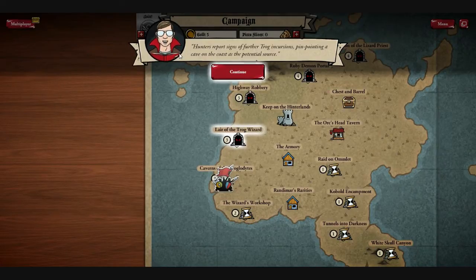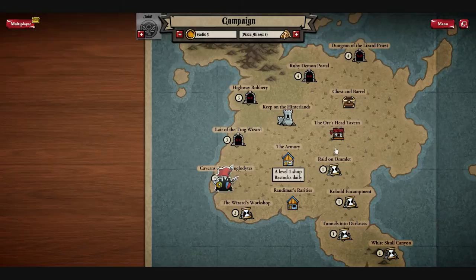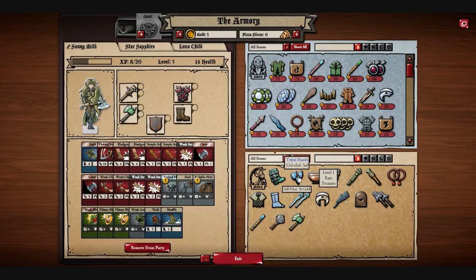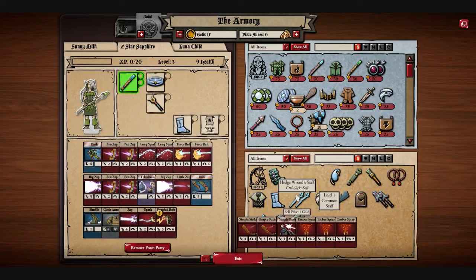Hunters report signs of further Trog incursions, pinpointing a cave on the coast as the potential source. Pretty standard stuff. Let's head to the Armory. We can sell these Topaz Shards for 10 gold, and also this Copper Bull which I should have sold a while ago.